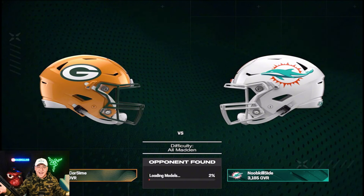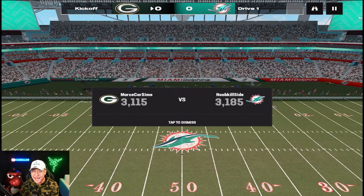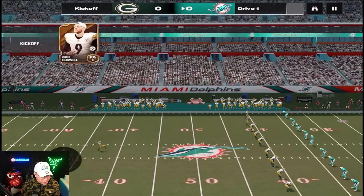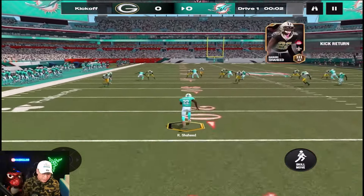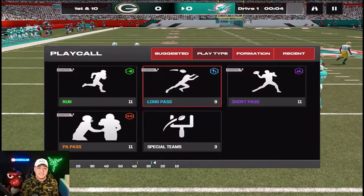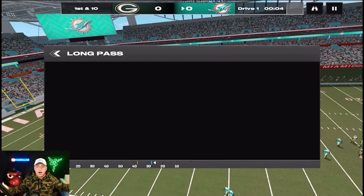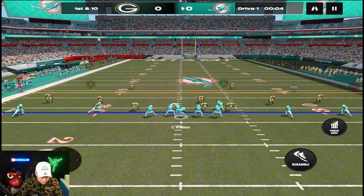We got our opponent in All Madden — Green Bay Packers. We have a little bit of an advantage overall but still a very good matchup, and we are playing at home in Miami. We're gonna get a touchdown right here with Tyreek Hill at Hard Rock — I wear my Super Bowl hat since I went to the Super Bowl where he won his ring with the Kansas City Chiefs in Miami, but now we're in Miami. Let's go — whips under right off the jump.